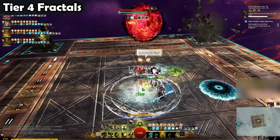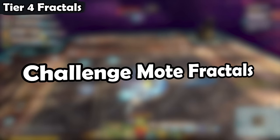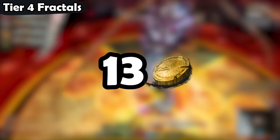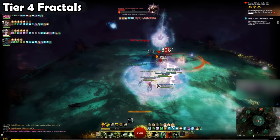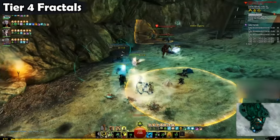If you want even more Fractal gold, and if you are down for a challenge, you can also choose to do the 4 Challenge Mode Fractals. This will get you another 13-ish gold, but be warned — the Challenge Modes are much harder, so often groups will take quite a lot of time to do these. If you are in a good group, definitely do the Challenge Mode too, but if you just want to get in and earn some quick gold, skipping them is absolutely a valid option.